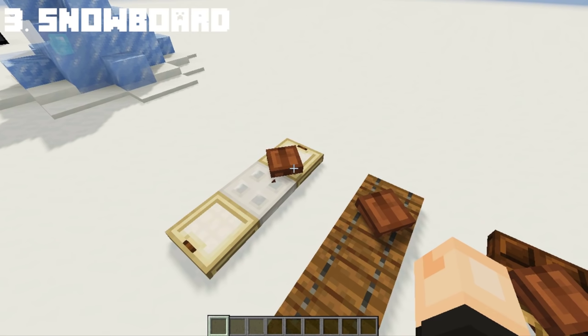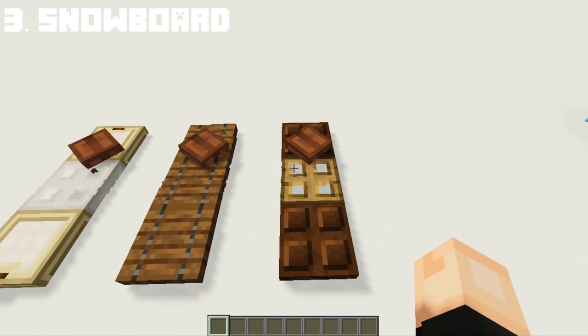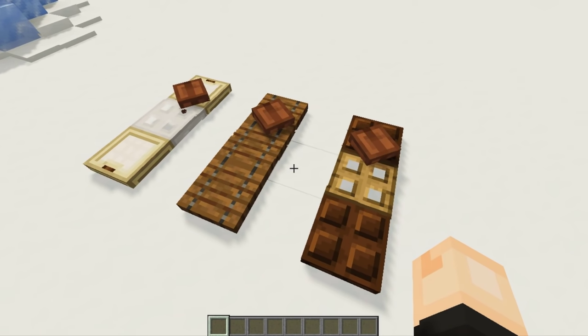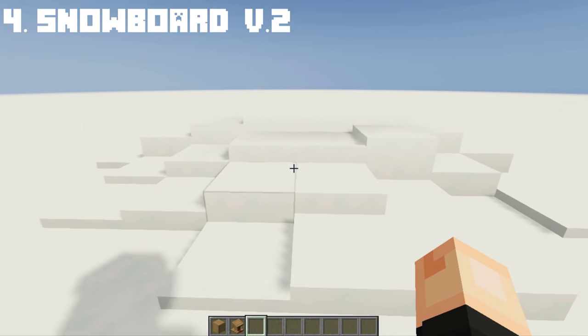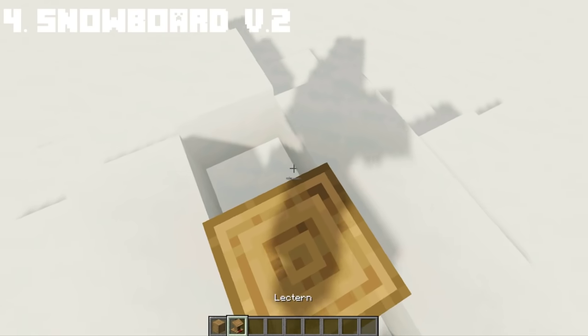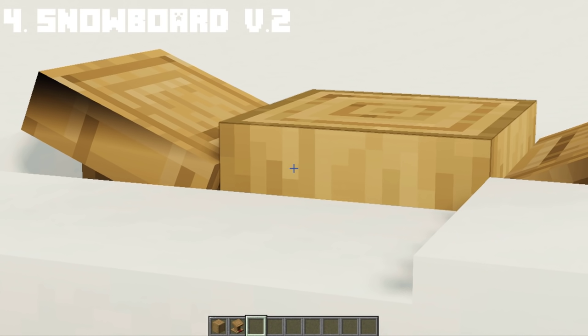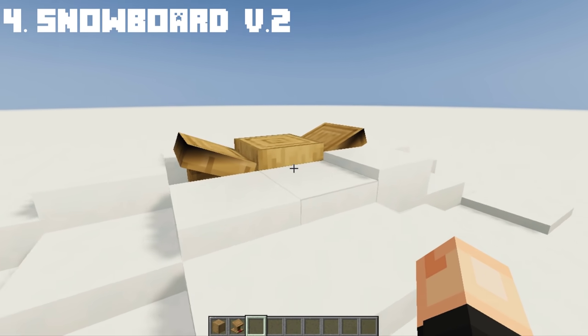If you don't like the first design, here I made two alternative designs for a snowboard. If you want a better looking snowboard, we are going to use stripped oak log and lectern on both sides. Make sure it is half covered with snow so you don't see much of the lectern.